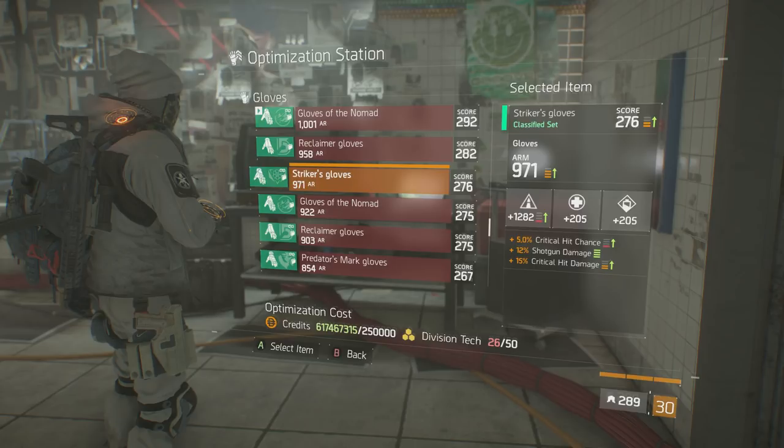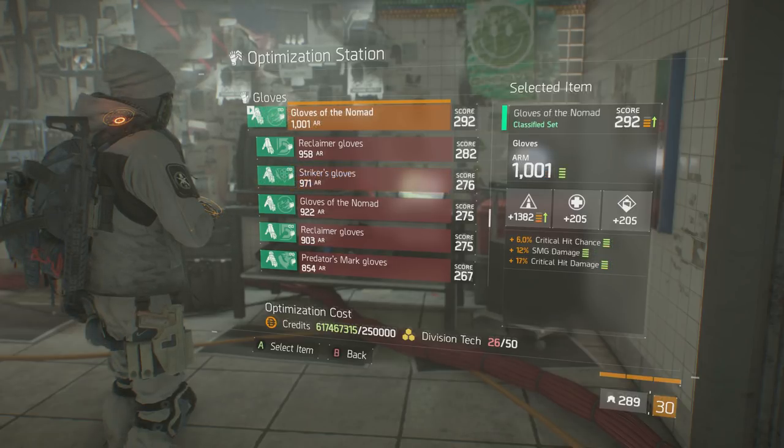To show how the optimization station can be put to good use, I'll pull up my Nomad gloves. These have been recalibrated, optimized, and are very nearly fully optimized, meaning all the stats and gear score are at their highest. All my stats bar Firearms are green — so Crit Chance, Crit Damage, and SMG Damage are fully maxed out. My armor roll is maxed out at 1001, and all that's left is to get my Firearms from 382 to 1401. This will probably take one or two more rolls, and when done, the gear score will be maxed out too.